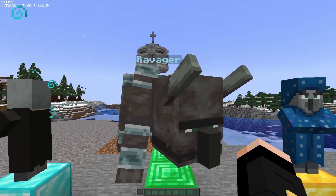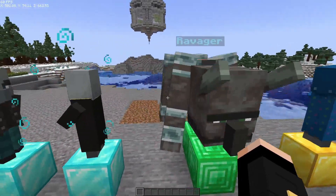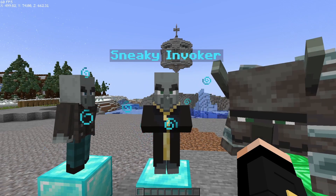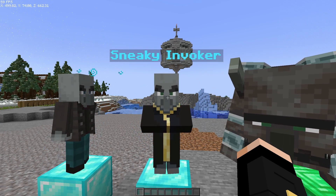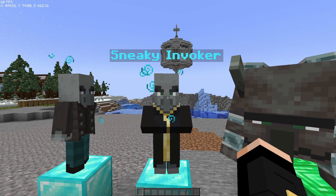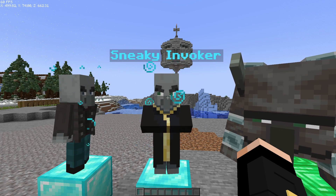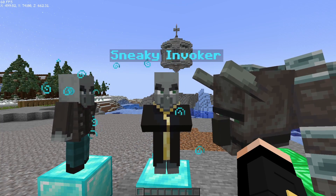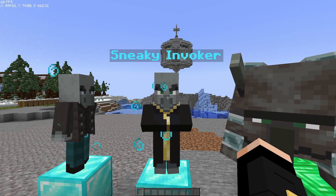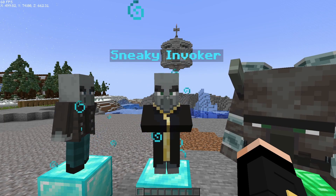Next is the ravager — high damage output, that's the main thing he does well. Then the sneaky invoker, who also has those particles. What's special about him is his fangs do way more damage than usual, so only a few of them are placed in the areas where he can be found.